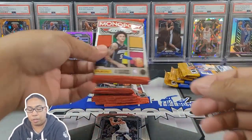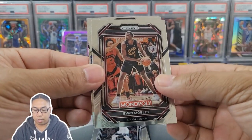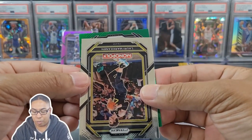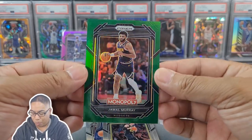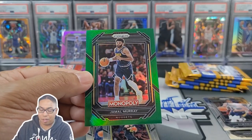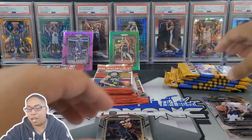Let's get back into the regular booster. We got some green — Evan Mobley, Luka, Lori, and that's a Nugget. Green prism Jamal Murray — he is balling out. 12 out of 24. Holy smokes, Monopoly coming out very, very strong. Shout out to the Nuggets, sweeping the Lakers, getting to the NBA Finals for the very first time.